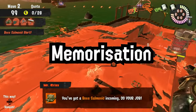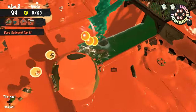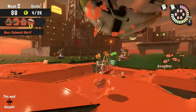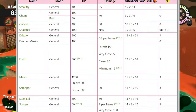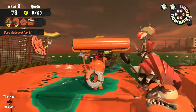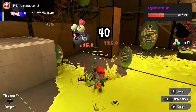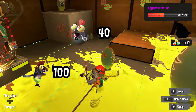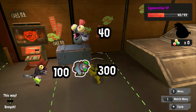Next up is memorization. Learning different salmonids' health can be useful so you know how many hits are required to kill them. In the training area: small fries have 40 health, normal-sized chum or snatchers have 100 health, and the tip of the Steelhead has 300 health.